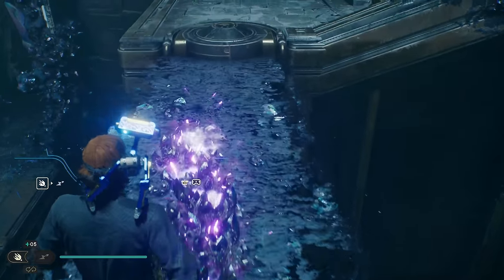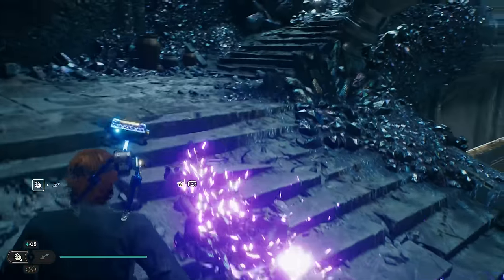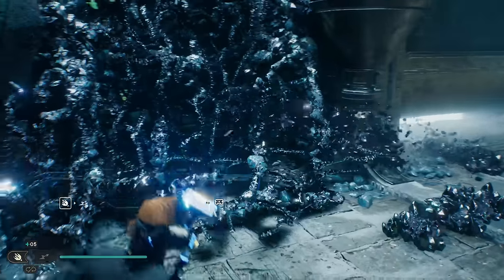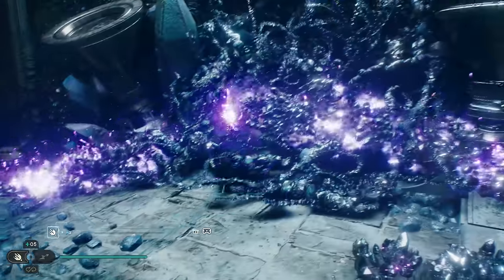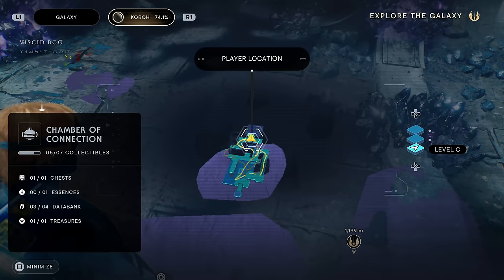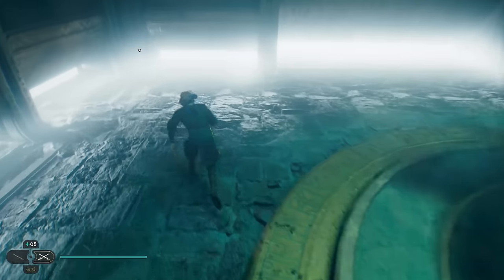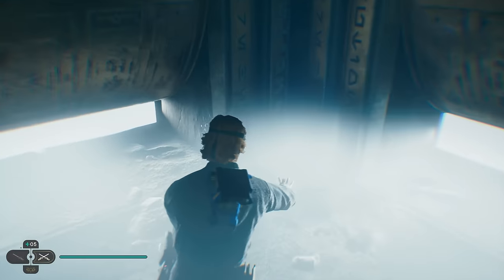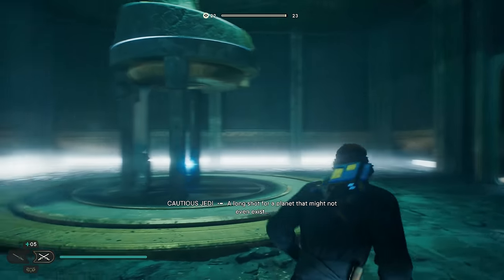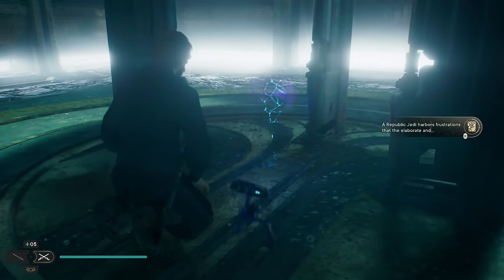We still have two collectibles left — there are two of them in the next room where you get your prize. Once you make those brambles go away, in the back left corner is going to be a databank, and then you're going to get the perk right in the center. That will complete the Chamber of Connection — not too bad, I hope. If you found the video helpful make sure you hit that like button and subscribe. Thank you guys so much — look forward to seeing you in the next chamber.